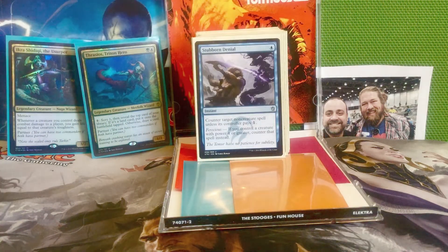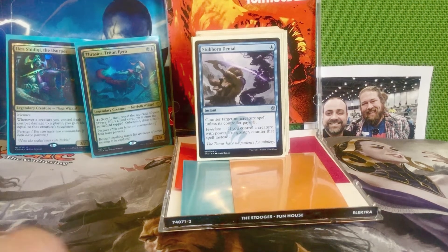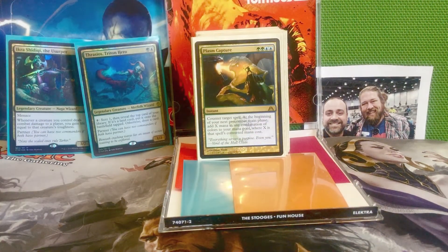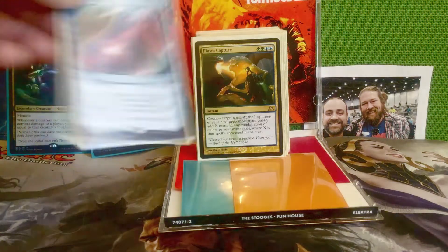Next is Stubborn Denial — one blue for an instant. Counter target non-creature spell unless its controller pays one, but it has Ferocious: if you control a creature with power four or greater, that spell is just straight countered instead. Really great in any deck going stompy or going tall. Next is Plasm Capture — two green and two blue for an instant. Counter target spell; at the beginning of your next pre-combat main phase, add X mana in any combination of colors where X is the spell's converted mana cost. Another mana drain except it gives you colored mana instead of colorless.